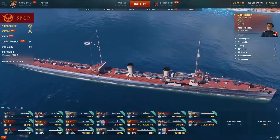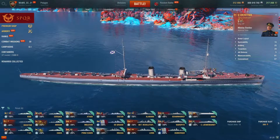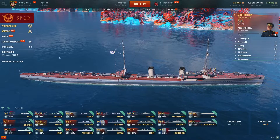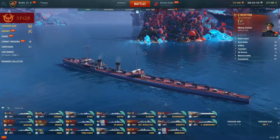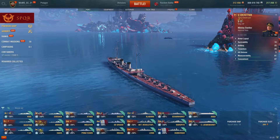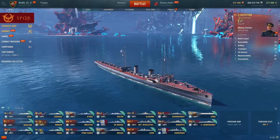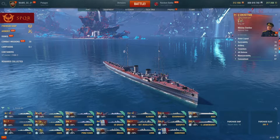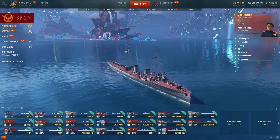Next is the Okhotnik, better known as the 'war canoe.' This ship has 12 torpedoes, which is insane for a tier 5, with a very quick reload but a short range of 4.5 km. It has seven guns with a long reload but insane damage for the tier. It's not very maneuverable — it's basically a super long canoe — but it's a good credit grinder and commander XP trainer for the Russian DD line.